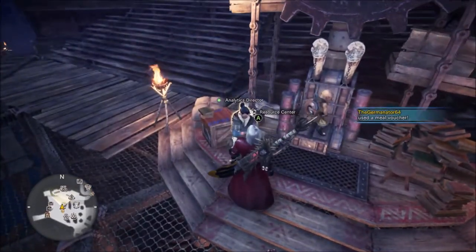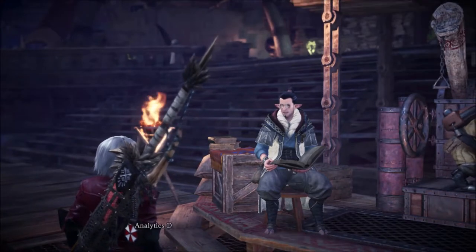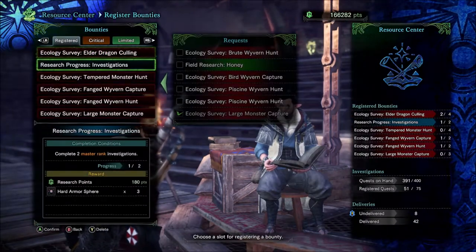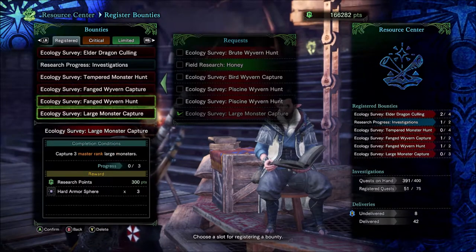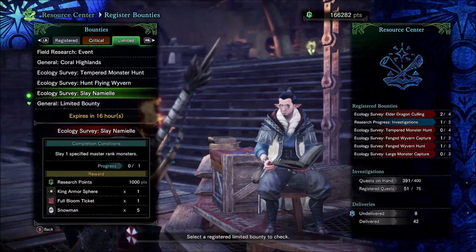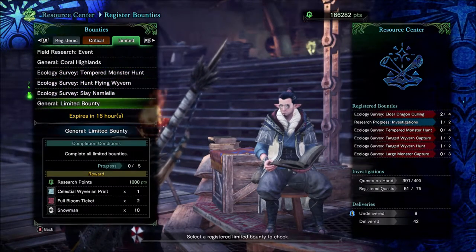All you have to do is talk to this guy, get through his dialogue, and then register bounties. Each one of these bounties has a reward showing what armor spheres you get. Also, there are weekly events or weekly challenges that give you armor spheres on top of other rewards.